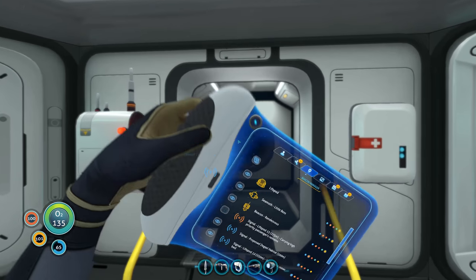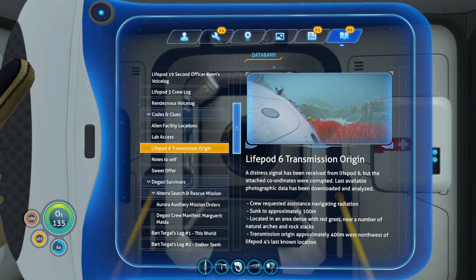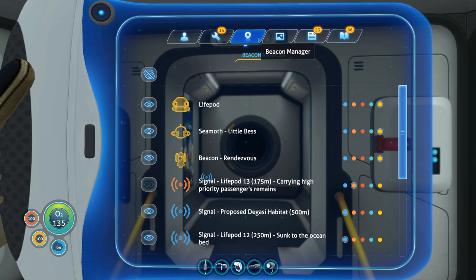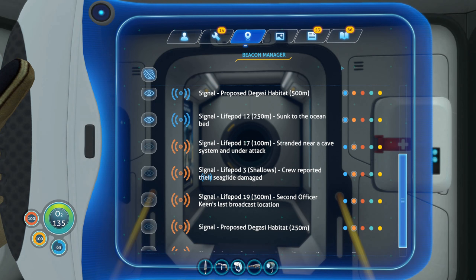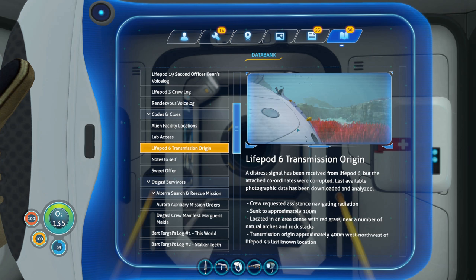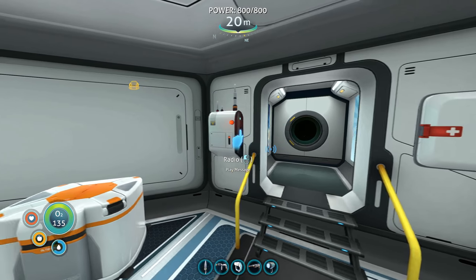We found some useful blueprints — we can now build the prawn suit and we found blueprints for the repulsion cannon. There are quite a few outstanding logs I want to catch up on. I've come back to base to play those. I noticed a data entry about life pod 6 — I was wondering what happened to it because I've got some information but couldn't see anything on the beacon manager. There's no mention of life pod 6 in the beacon list.